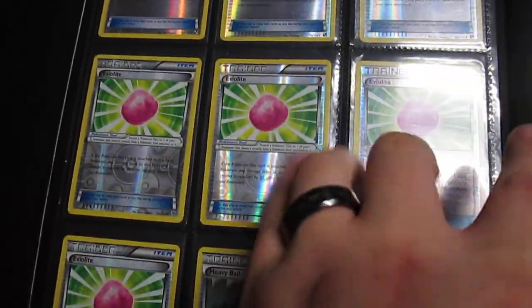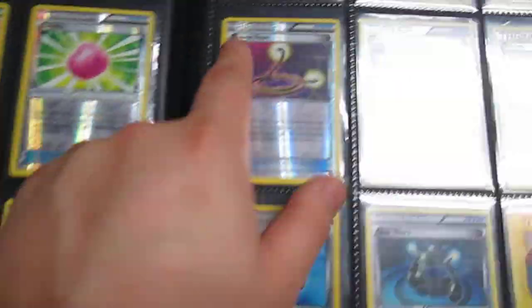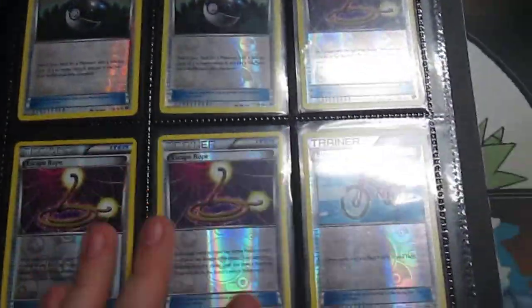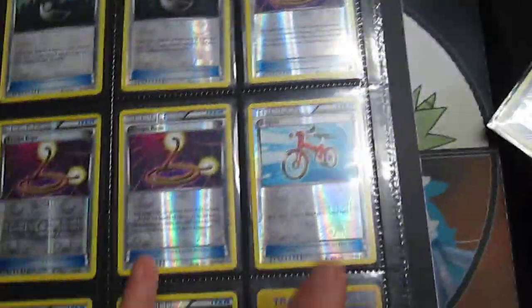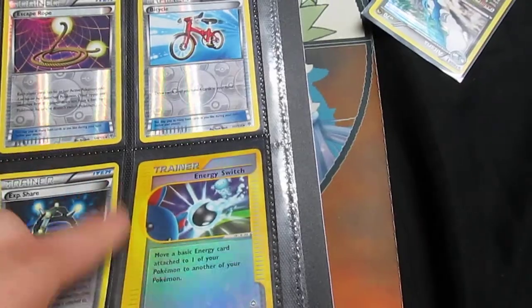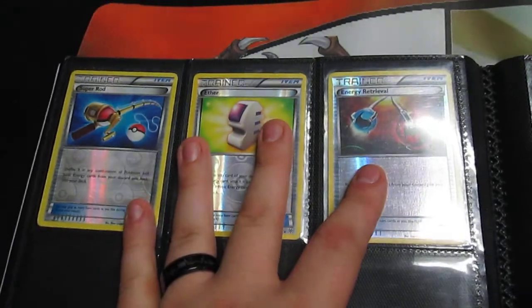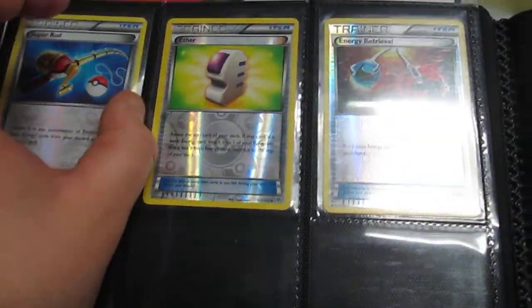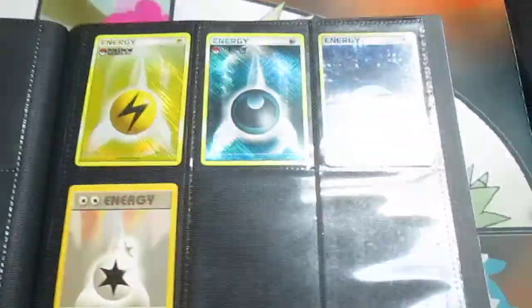Communication, four Eviolite from Plasma Storm, four Heavy Ball — everything here's Rev. Three Escape Rope, two Bicycle, EXP Share, Energy Switch — though that's going to be cycled, in a week it's all cycled. Super Rod, Aether, Energy Retrieval, and then a tiny bit of Energy.